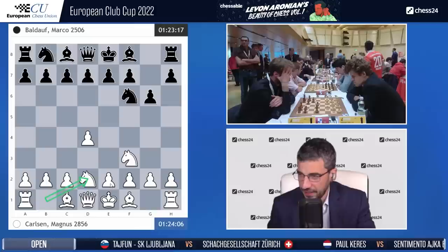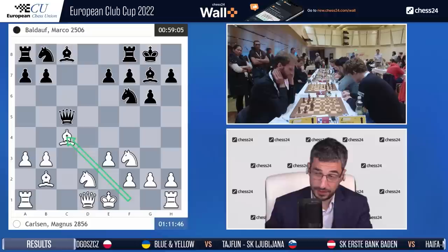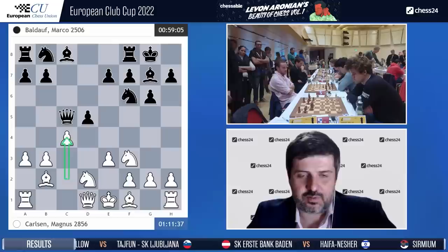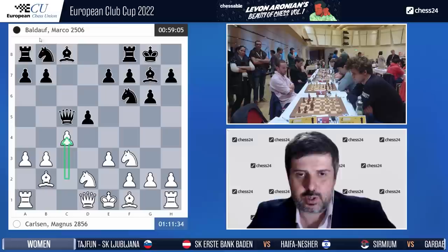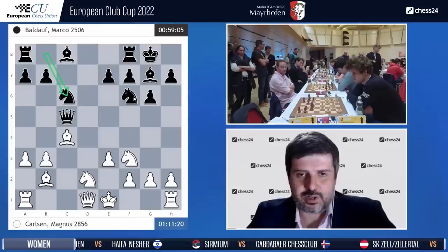Knight f3, knight f6, d4, g6, knight bd2 — you want to play e4 obviously, d5. Magnus did that already but more for rapid and blitz. Castled, then can take c5 — he played c4. He went a3 and then c4, and the point is obviously that he is expecting to take on c4, so he doesn't even want to spend the tempo on b2. Before c5 potentially changes the structure. Some more trades have happened, knight c6 has been played.